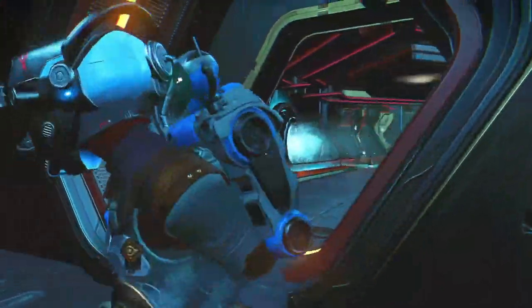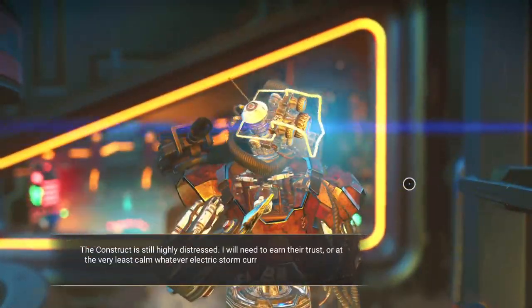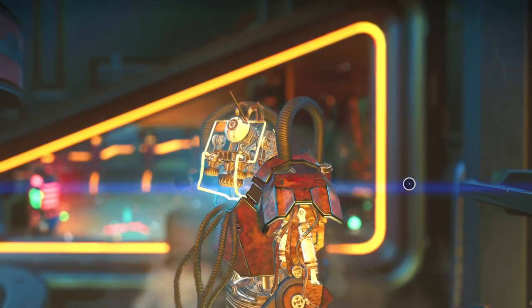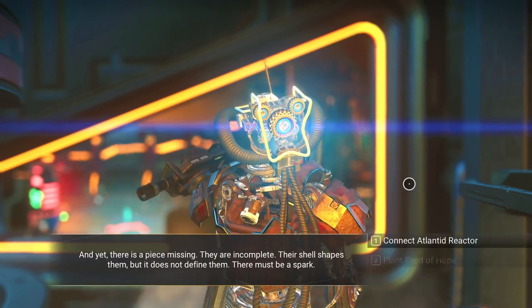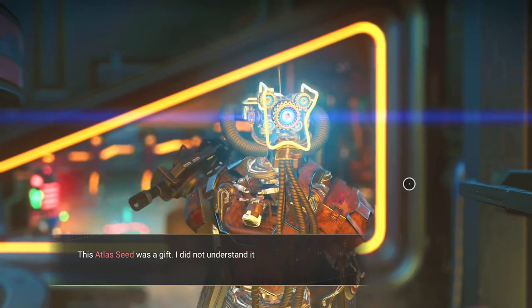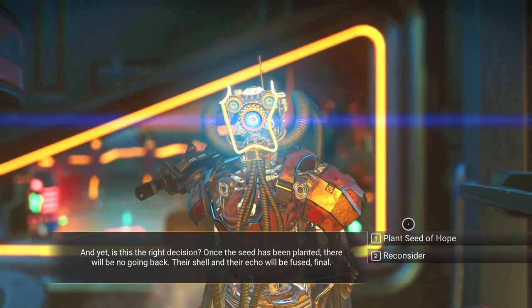We're through - okay, a little bit of a glitch there. Here's the construct. We're going to do the same thing - soothe it with Echo Collective that we completed. And finally we're going to choose the Seed of Hope this time, number two. Now I see this says 'the spark, the missing fragment of life' - is it the right choice? We're going to do it.